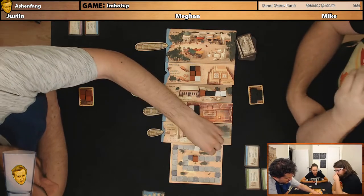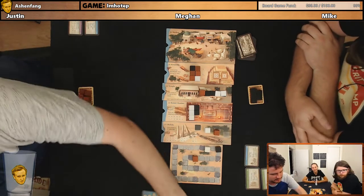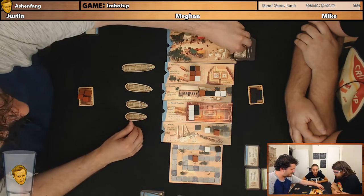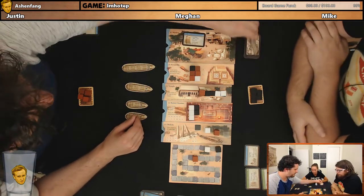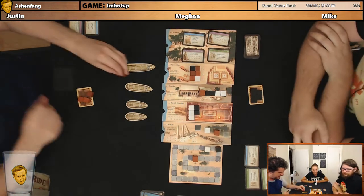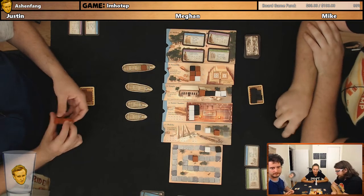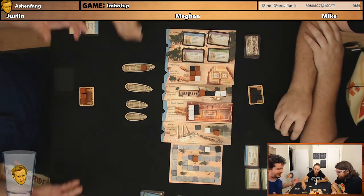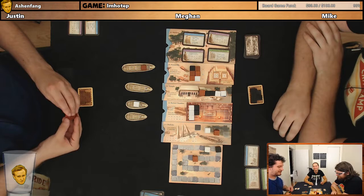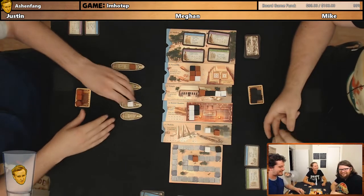I'll get one point, you guys each get two. Justin's so far ahead. That's because I'm playing for end-game scoring, which I rarely do in games — you're like an end-gamer. We got sail, sail, statue, temple decoration, and another statue. First, I'm going to draw myself right here. Puppy tutors, we never doubted you for a second. People need breaks.